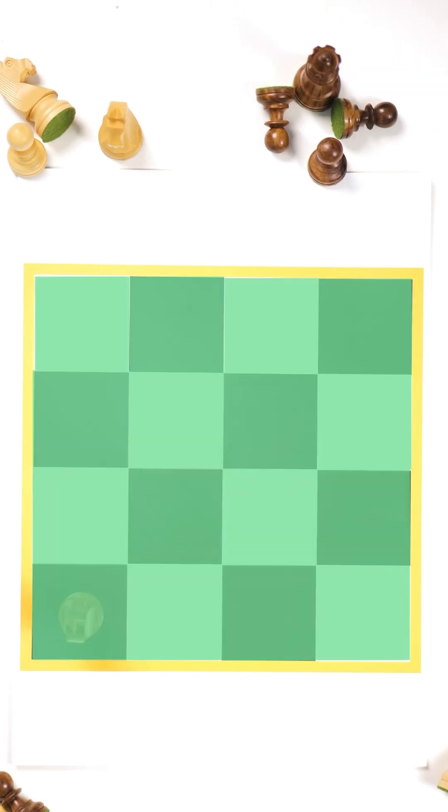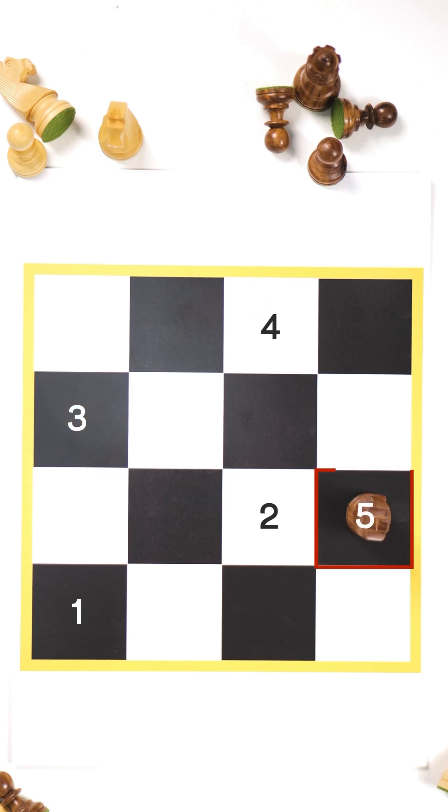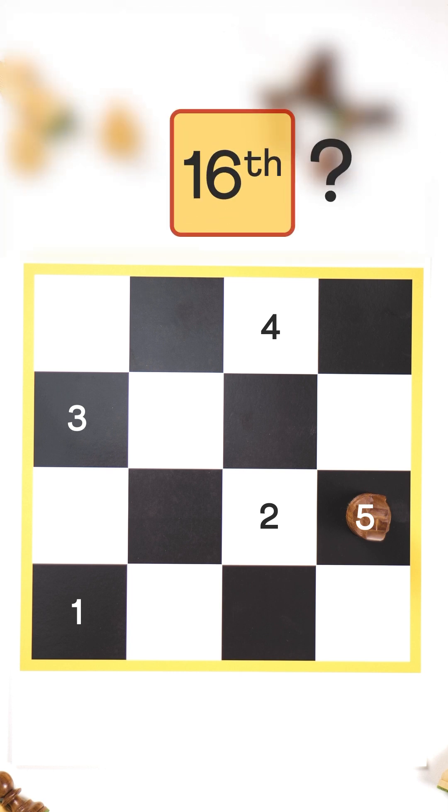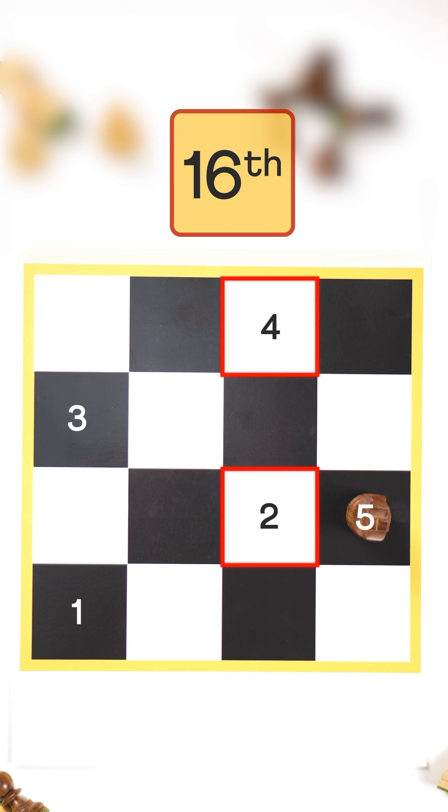We have a total of 16 squares. The knight starts at a black square. Next, it can only go to a white one. So the second square is white, third black, fourth white, and fifth black. If we continue, what will be the color of the 16th square? Every odd-numbered square is black and even-numbered white. So the 16th square should be white.